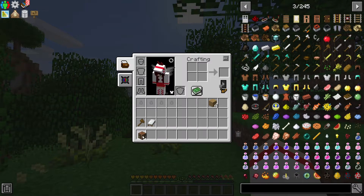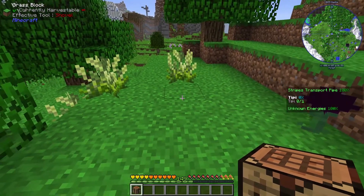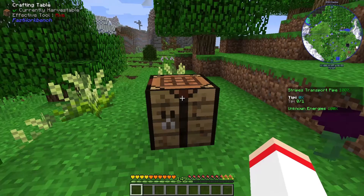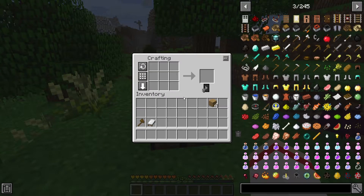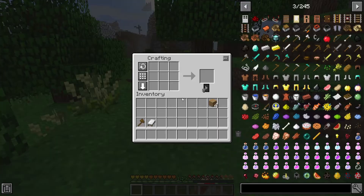Those oak wood planks will help you create a crafting table. Take out the crafting table from the small box here and place it in your main hand. While holding the crafting table, just right-click on the floor, then right-click on the crafting table itself, and there you have a three by three crafting grid.